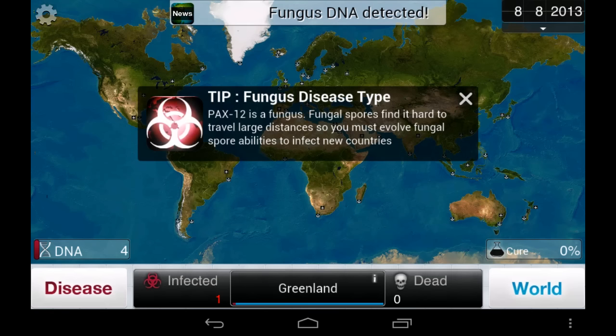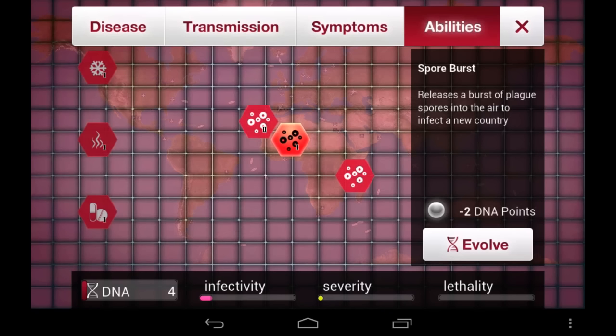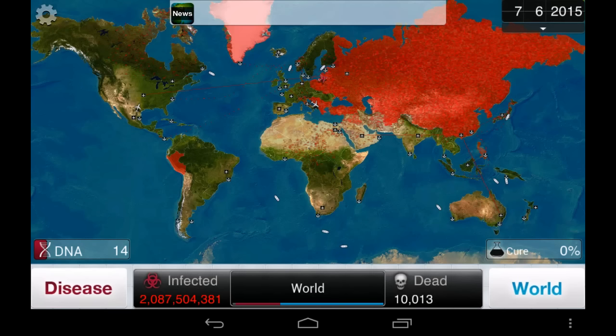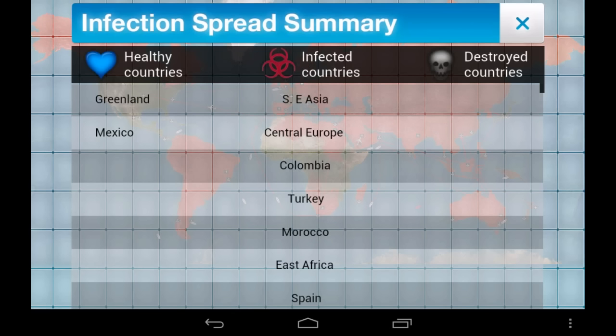Fungus is by far the most boring plague type in the entire game and requires a lot of patience to succeed, especially on brutal difficulty. This plague type offers a special skill that lets you infect a new country by spending just a couple DNA points, but don't give in to temptation as it can be a huge DNA point sink when you need those points later in the game. Just be patient, infect as many countries as you can, and only use the spore release ability when you get down to the last few countries like Greenland or Madagascar.